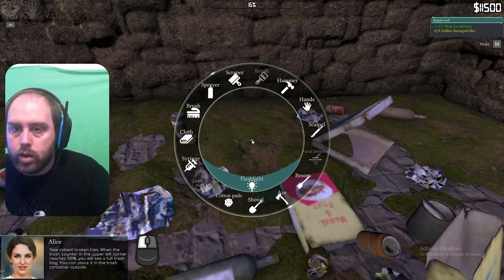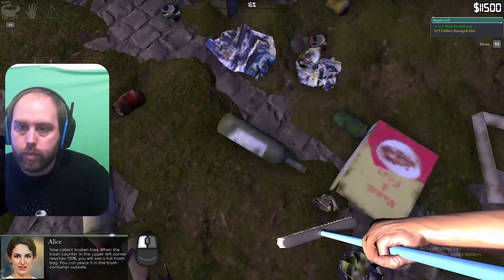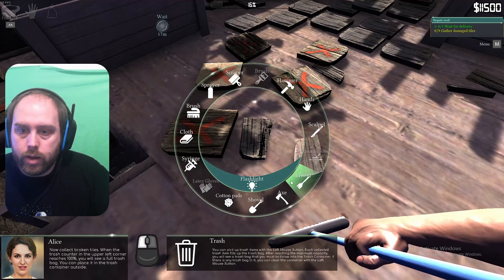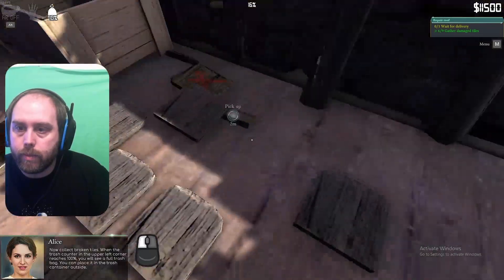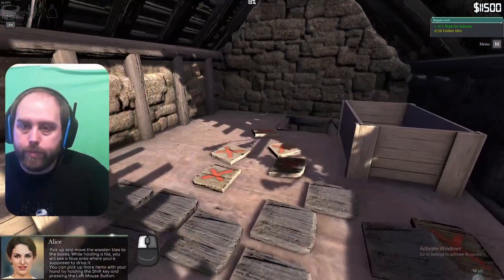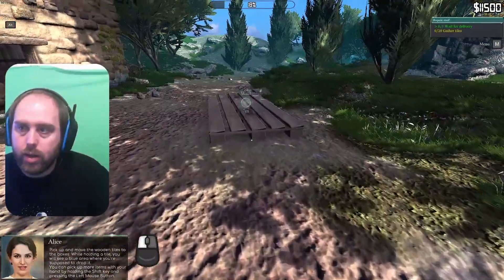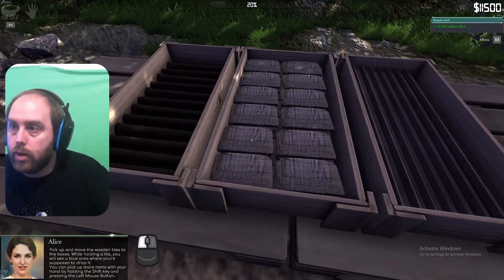Where's my bin bag? Broom? It doesn't want me to sweep up I don't think. Oh these are the tiles. Let me see. There we go. Making progress now guys. Trash bag — yeet! Oh man, that was funny. Where's the trash thing? I don't actually know if that's the trash thing or not. Oh my lumber mill's here. Gather 20 tiles.